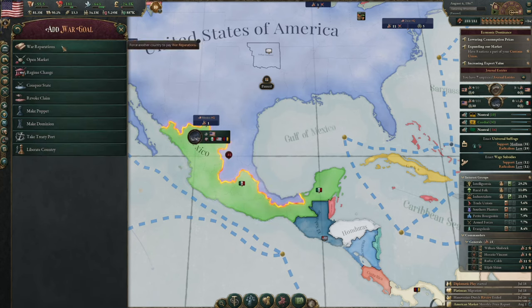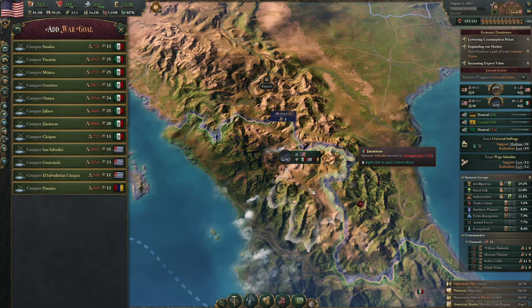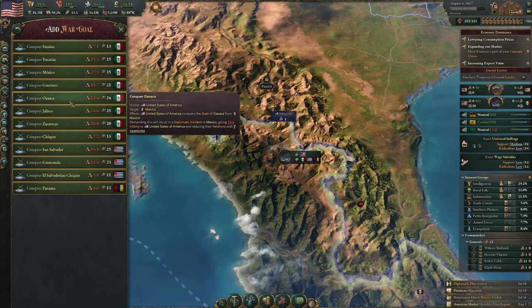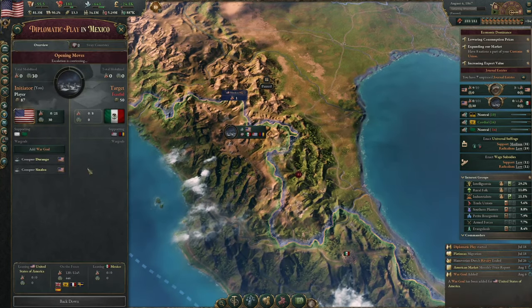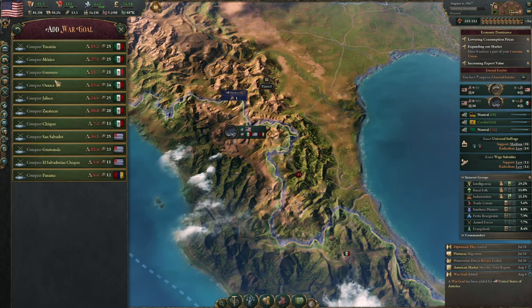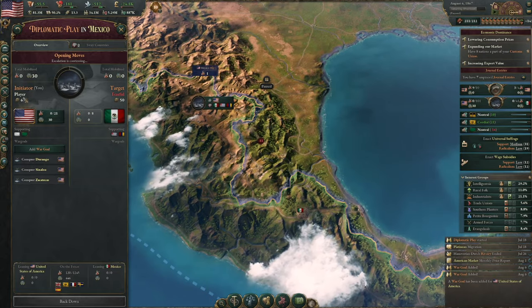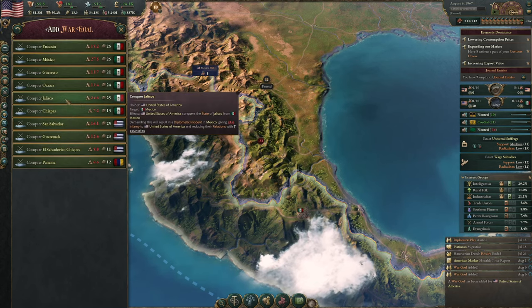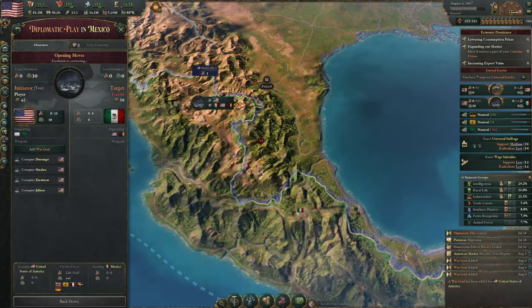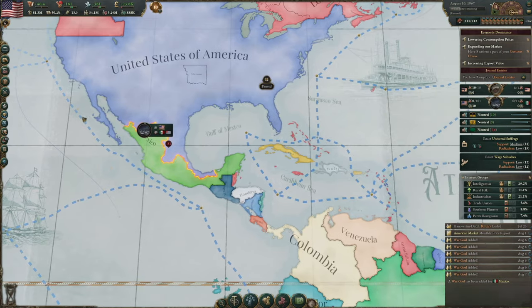Let's add a few states. Let's conquer Durango — have we already? Let's go for Sinaloa, only seven infamy for that. Let's go for Zacatecas and Jalisco. How much have we got? We've got 67 manoeuvres left. And then we'll leave it for a little while and see who decides to join, and what the deal is there.